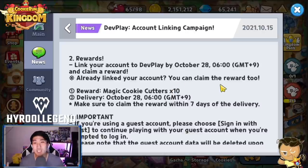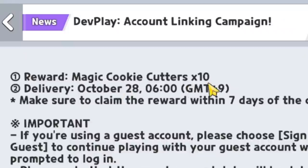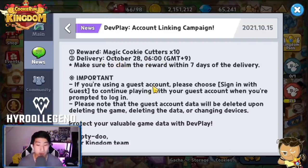If you're watching this video and already linked, you're good to go. The reward is 10 magic cookie cutters — that's essentially 3,000 free crystals for you to use on a featured cookie banner. The delivery date is October 28th, which is 12 days from now.